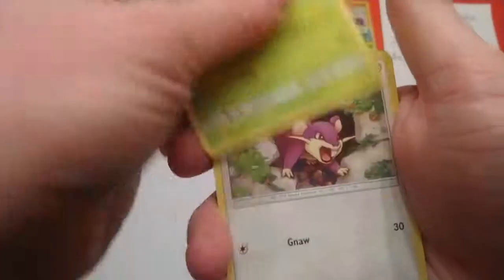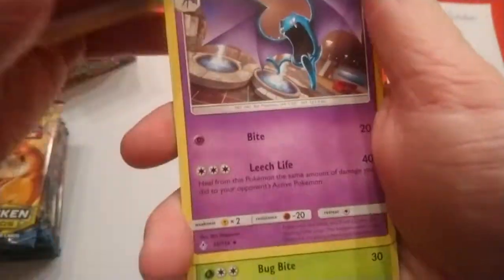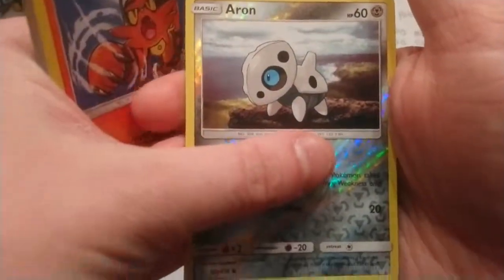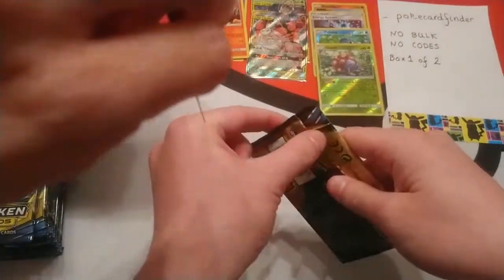Tangela, Venonat, Rattata, Goldeen, Darumaka, Fighting Energy, Golbat, Metapod, Torracat. The reverse is Snubbull and the rare is Darmanitan. I'll give you the rare pile and move over to the next part.